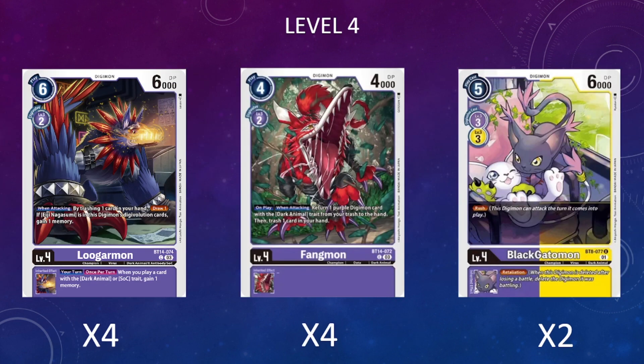Moving on to level fours, I'm running four copies of Lugerman. We won't often need its when-attacking ability, but the draw-and-discard effect — plus gaining one memory if it has Aegis in its digivolution source — is really nice for setting up trash digivolution. Its inheritable ability does the same thing as Lugamon, generating extra memory when playing dark animal cards, making our higher stages even more efficient.